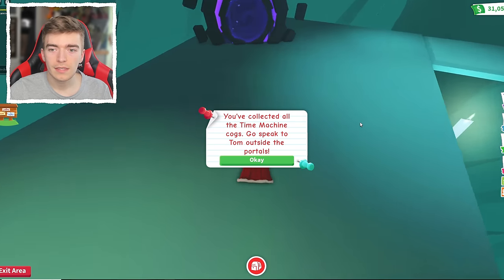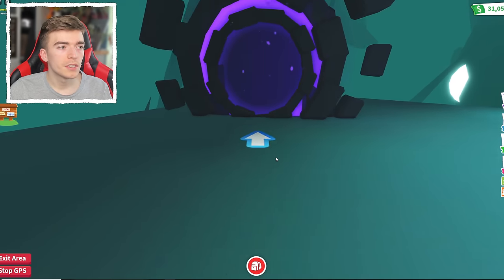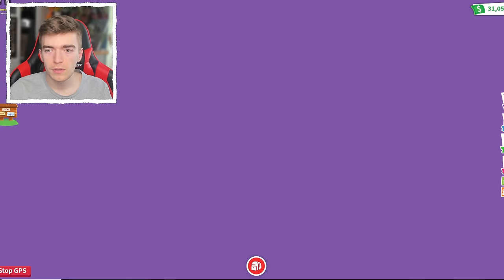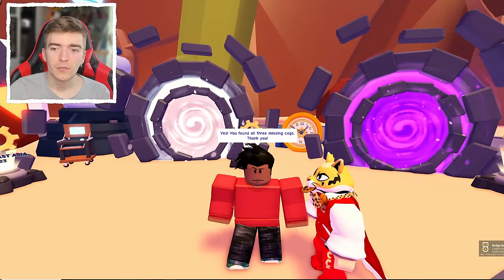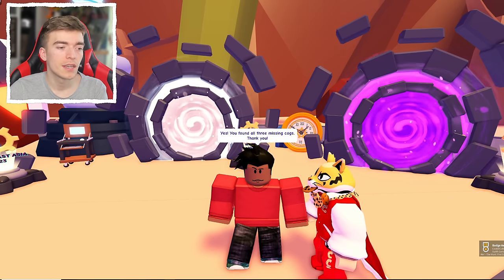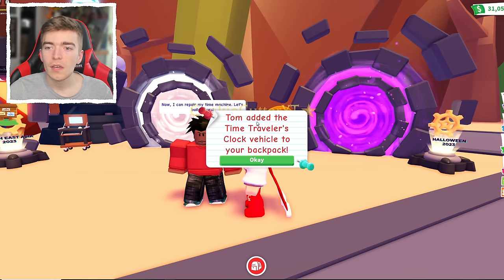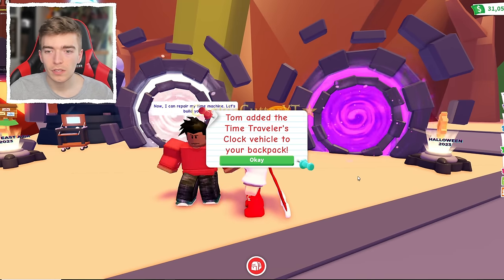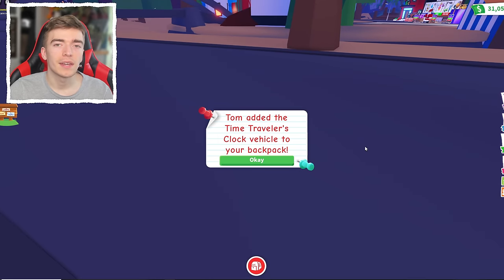You've collected all of the time machine cogs — go speak to Tom outside the portals. Head back through the portal and speak to Tom. Yes, you found all of them! I did just get rewarded the badge for the hunt inside of Adopt Me. Now I can repair my time machine — Tom has added the time traveler's clock vehicle into your backpack.